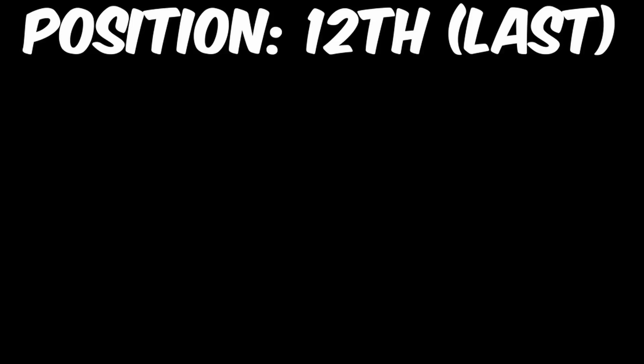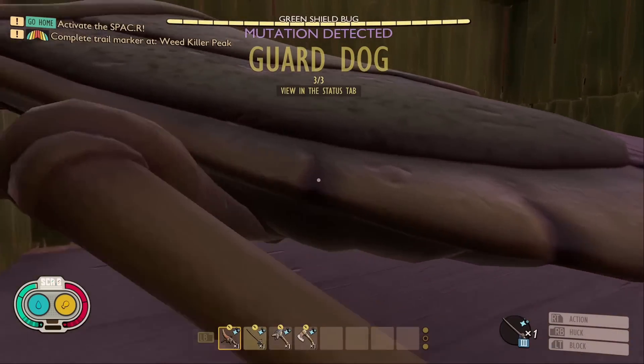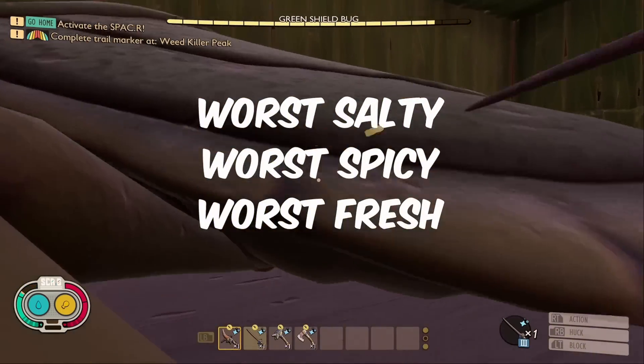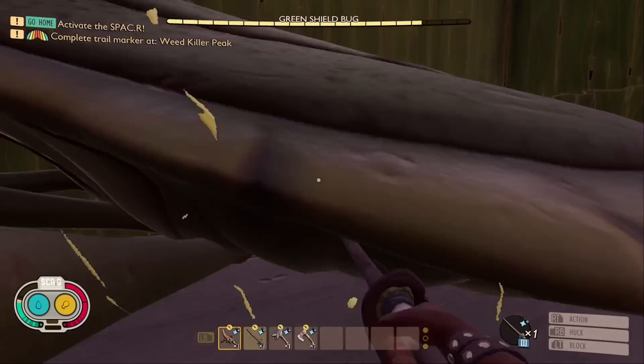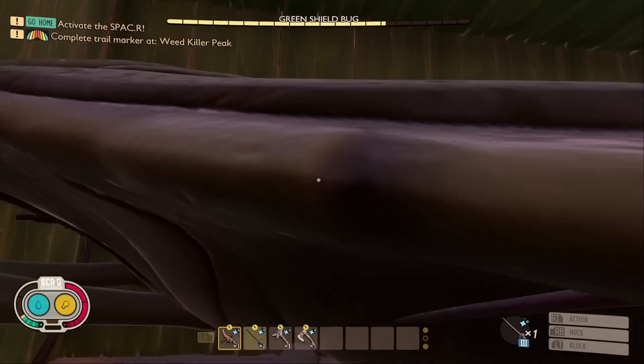In 12th place, with a time of five minutes and three seconds, making it last by over a full minute — I'm not joking — it is the Tiger Mosquito Rapier. This weapon accrued zero medals yet again, making it the worst salty, spicy, and fresh weapon in the game. It was the slowest at killing eight out of 19 total enemies. Need I say more?